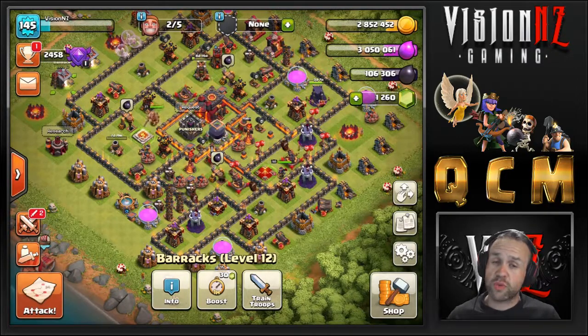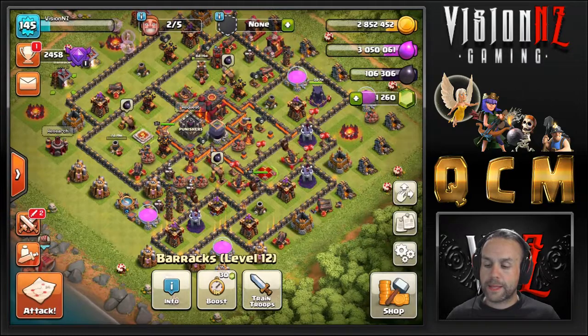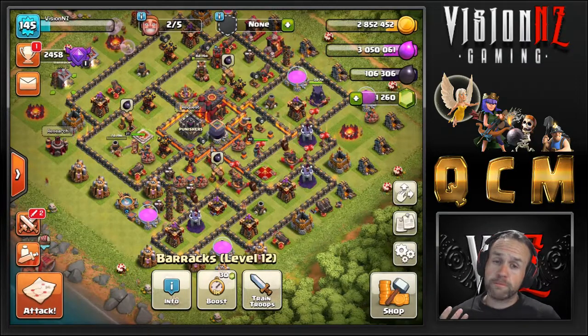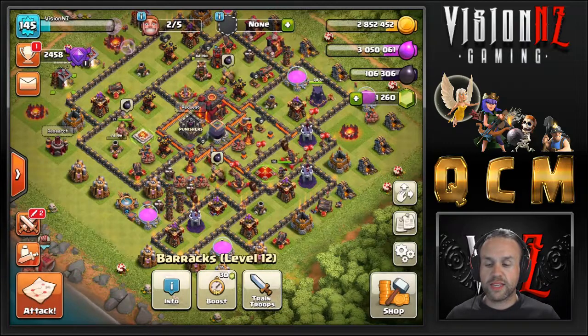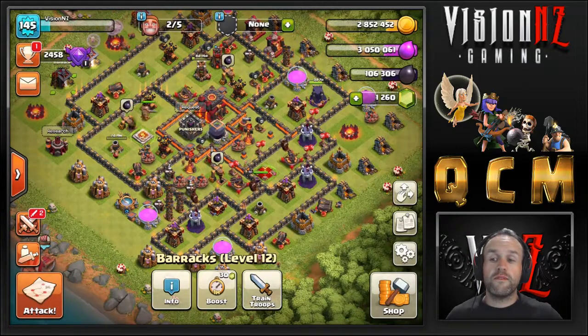I just took down a base prior to this with a CC full of balloons, which are devastating on miners. And it's all about that Queen Charge — getting that stage set for the miners to go through. Again, if you want any specific attacks, let me know in the chat. If I don't know it, then I get to learn it as well. If there's anything else you want to see channel 10-wise, just make a comment and we'll see what we can do. Thank you guys very much for watching, and I will see you next time.